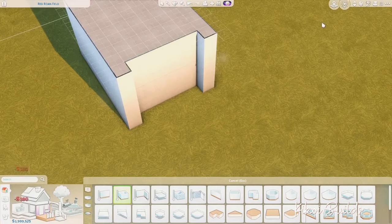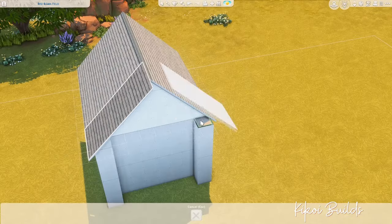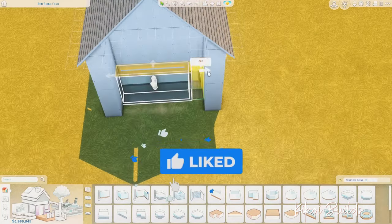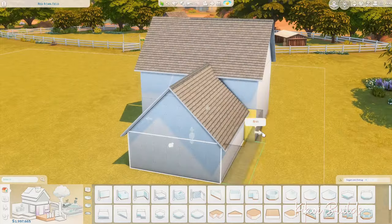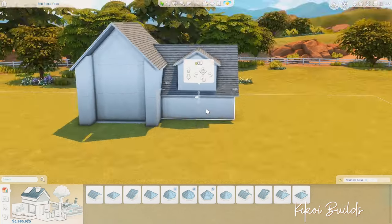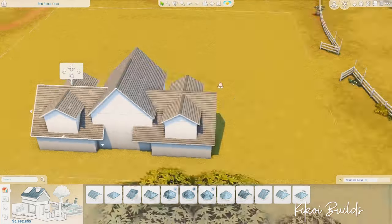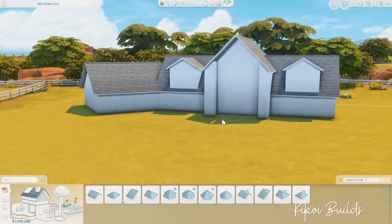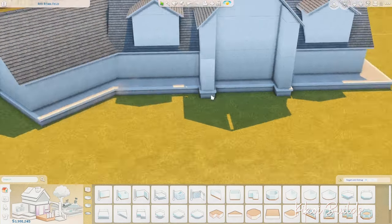Hi guys, welcome back to another speed build in The Sims 4. I'm Kikoo Beals, and for today's video we are building a big family ranch on a 64 by 64 lot in Chestnut Ridge, which came with the latest expansion pack, Horse Ranch. This house ended up costing around 68,000 simoleons. It's quite a big house — we have five bedrooms: a bedroom for parents, two kids bedrooms, one nursery, and a fifth bedroom that serves as a guest room or maybe a room for a nanny.